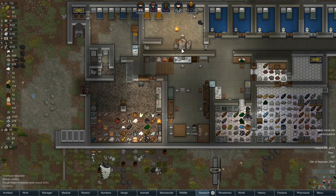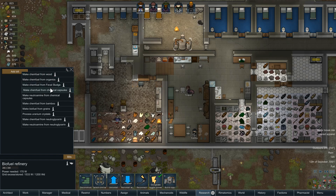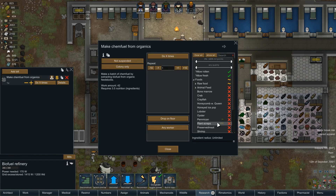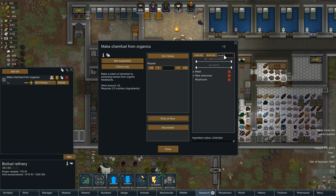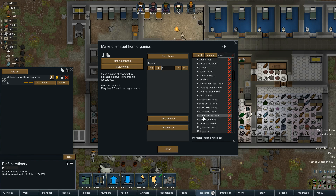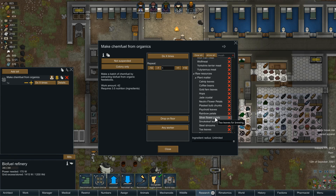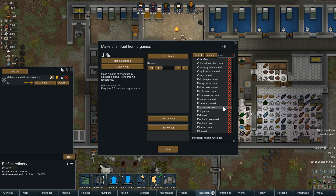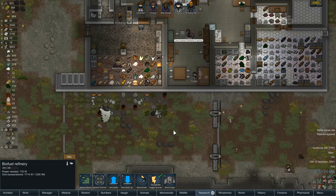Let's see what we can do here — add bill, make it from there. What sort of organics can it take? Three and a half ingredients. If I go make it from organics — plant scraps. Is mush in here? I'm guessing not. Plant scraps is good. Kill this off and just go clear all and then just plant scraps — do forever. That'll use up all the plant scraps we've got lying around.